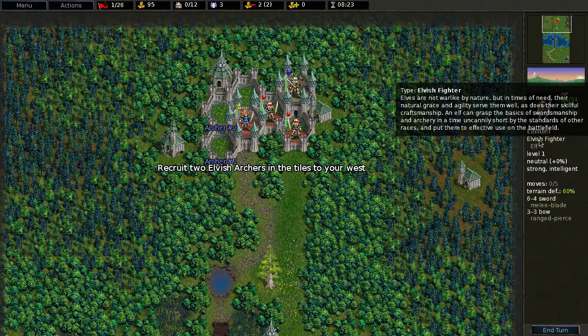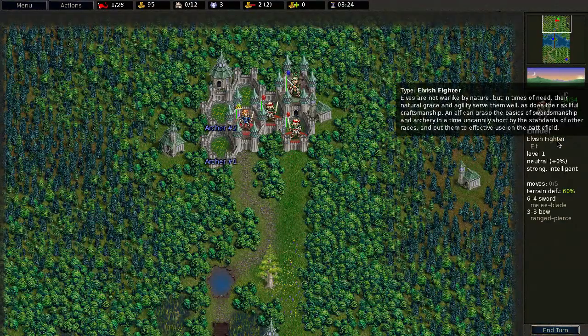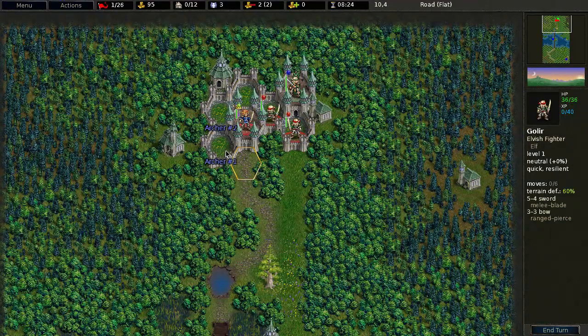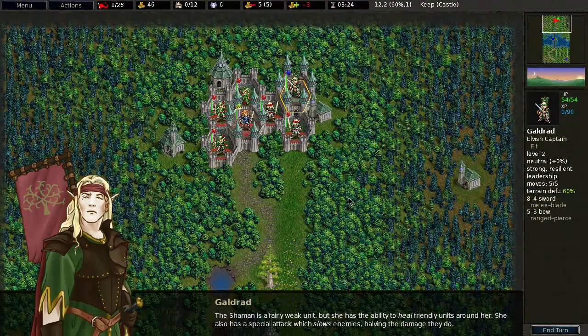One of the sheep was swearing by the Vikings, and we should be Vikings too. An elf gun — and put them to effective use on the battlefield. The shaman is a fairly weak unit but she has the ability to heal friendly units around her.